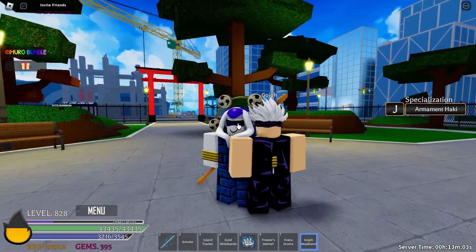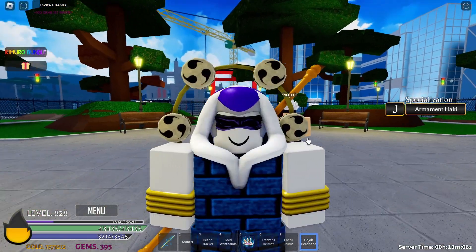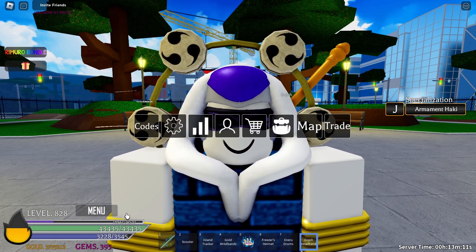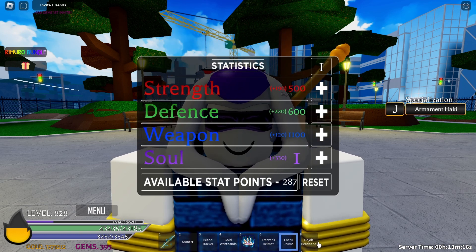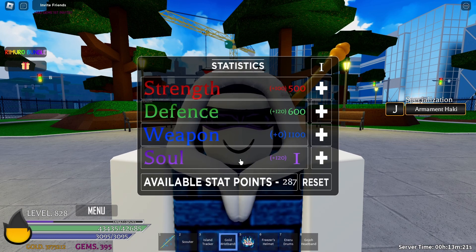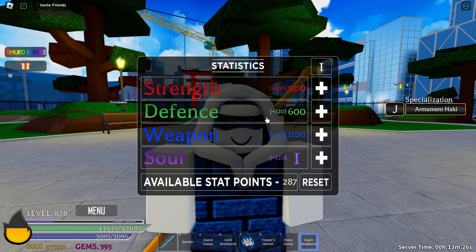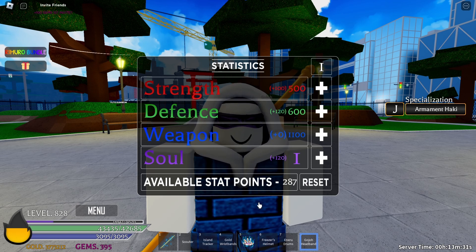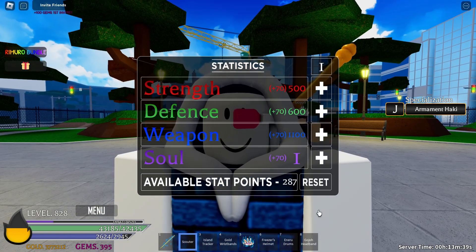Now that you know the drop rate for the Gojo headband, it's time to tell you about what it can even do. If I look at my stats here and turn some things off, you can see what the Gojo headband has to offer: it gives you plus 100 strength, plus 120 defense, zero head weapon, and 120 soul.